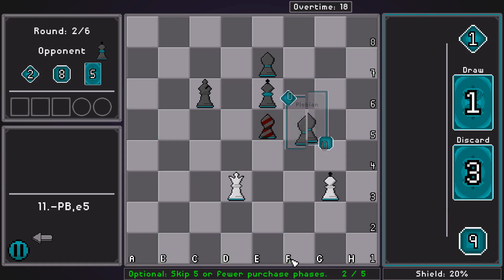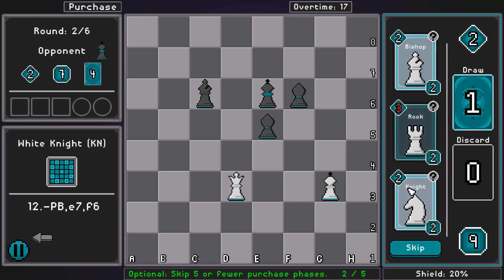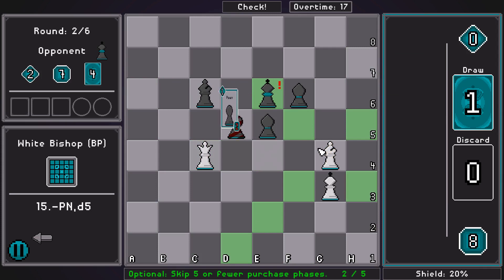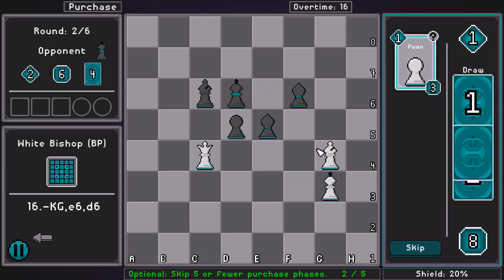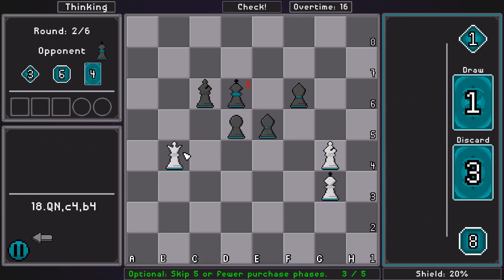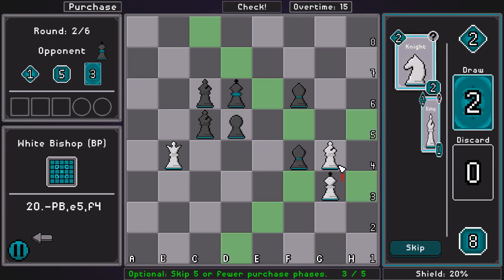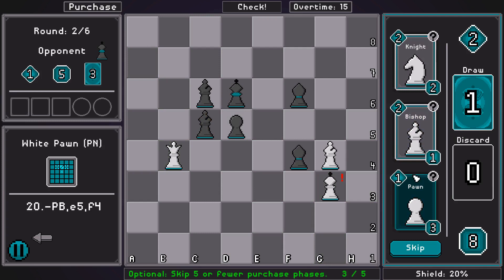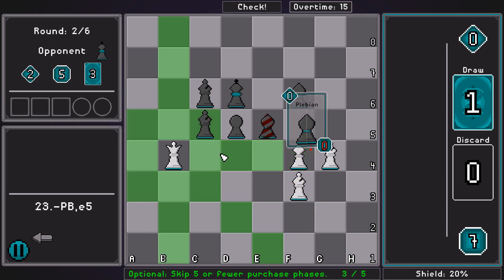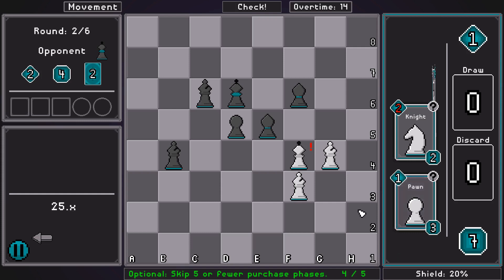Skip five or fewer purchase phases — well, that would be very easy to fail. We'll just double-check them because we can. There's nothing complicated that I'm trying to do here. We lose our queen, which is pretty sad, but we still have the rest of our deck.